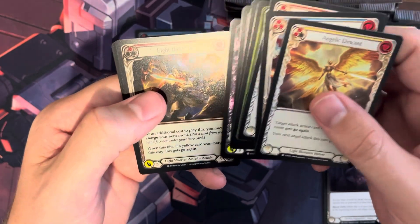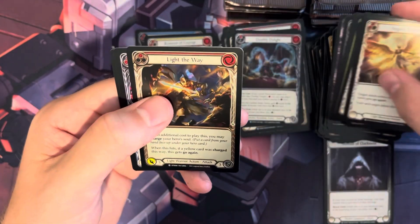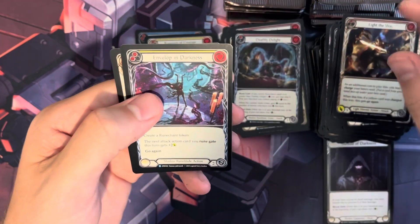If you pull any of those, it's big time. There's another Rainbow Foil. We have Enveloping Darkness and Banneret of Resilience as our two rares for that pack.